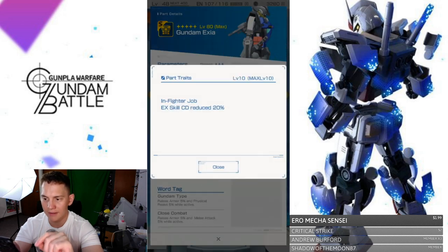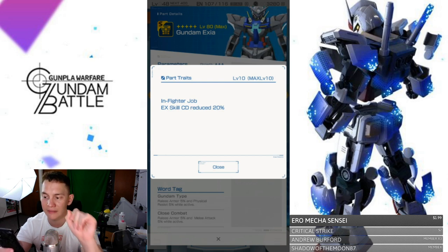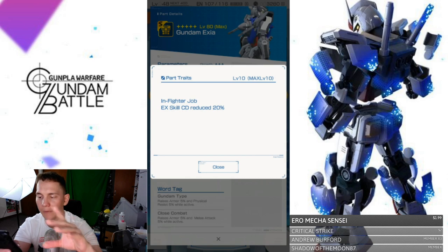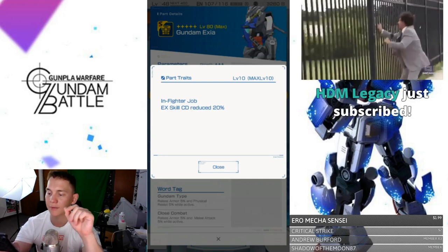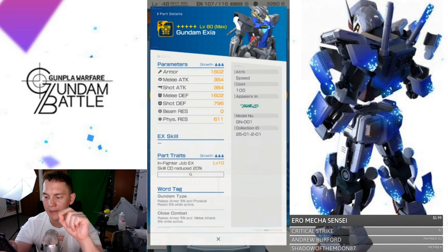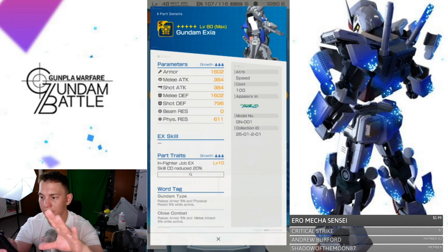So in fighter job, EX skill cooldown is reduced 20% — that's really good. Your actual license has to be in fighter in order to use this ability, so it does limit you if you want to try and be an out fighter or a short range shooter. But the word tags — Gundam type and close combat — are really good word tags for this mobile suit, and the overall parameters are looking really good.